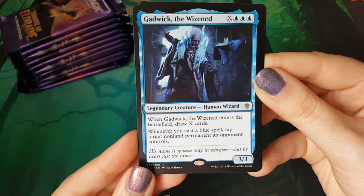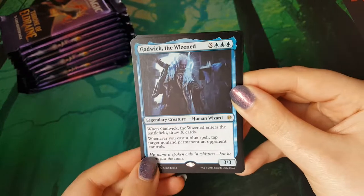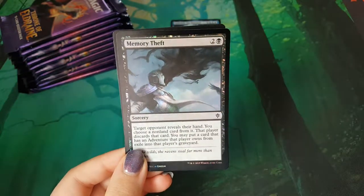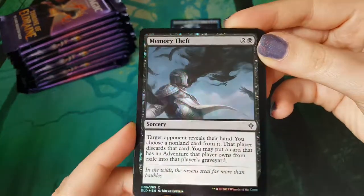Gadwick the Wizened is our first rare. He's pretty neat, he's a good pickup. Just for funsies, we have a foil Memory Theft which has birds on it, so it's amazing.